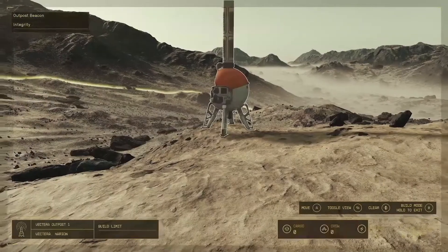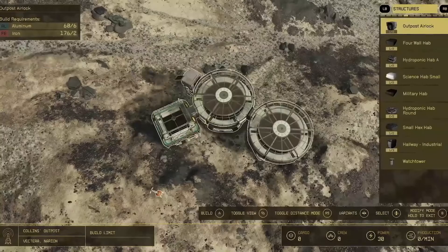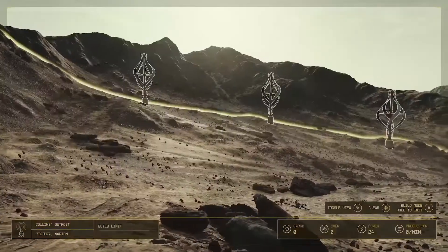It looks like Bethesda is definitely not giving up on Fallout 4-style settlement building. Here we see an outpost being created from scratch. From what Todd is saying, you can hire people that will manage the outpost for you. The only thing we need now is an NPC running around telling you an outpost is in trouble and needs your help.